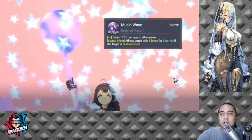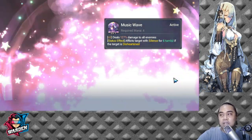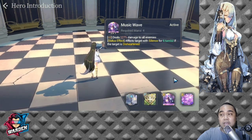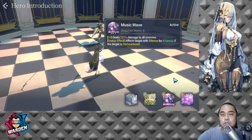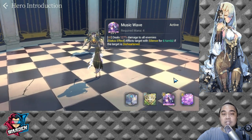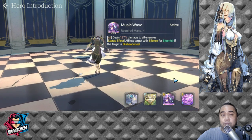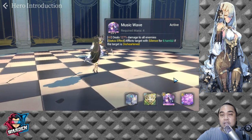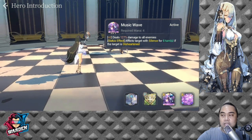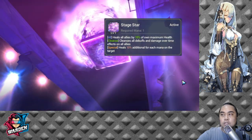Her S1 is Music Wave. It deals 127% damage to all enemies and inflicts the target with Silence for 6 turns if the target is disheartened. Take note that for most of her skills to take full effect, you need FC Rachel or Rachel as part of your team.